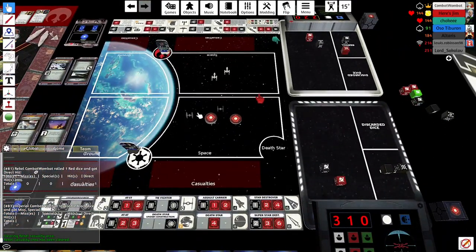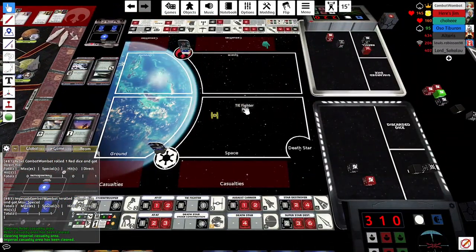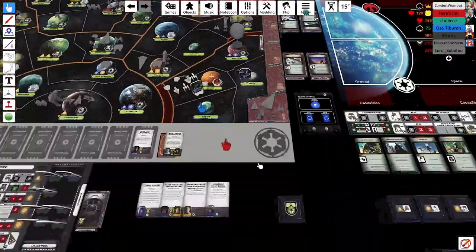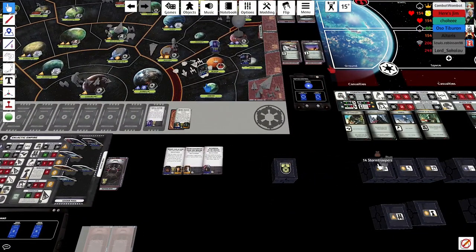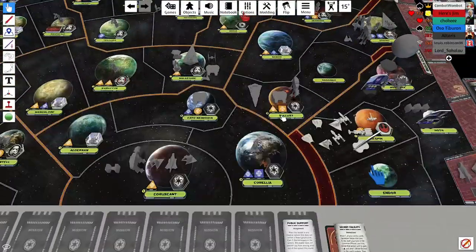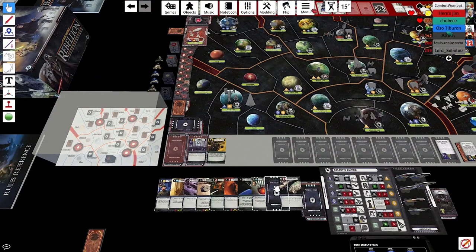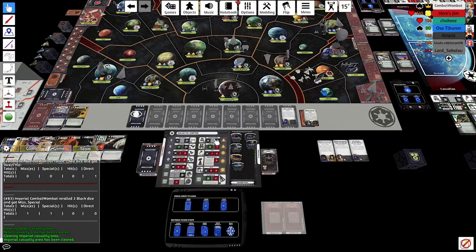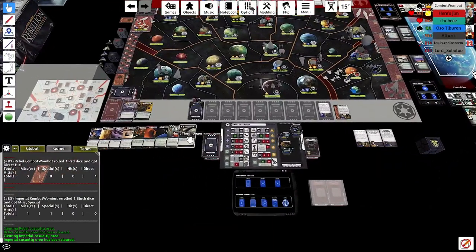Cassian can retreat but has to go to Bespin — meaning his first move can't be attacking out with that single X-wing. He could let the two Y-wings die and then attack with a single X-wing, forcing me to roll four red dice plus re-rolls with Piett or the Emperor to roll a single crit. Instead he retreats to Bespin. I don't have a great follow-up attack with three fighters there, so I put the Emperor on Rule by Fear and Vader on Hunt Them Down.